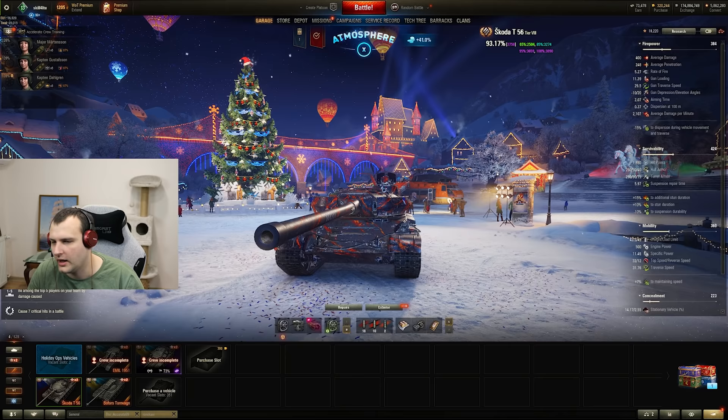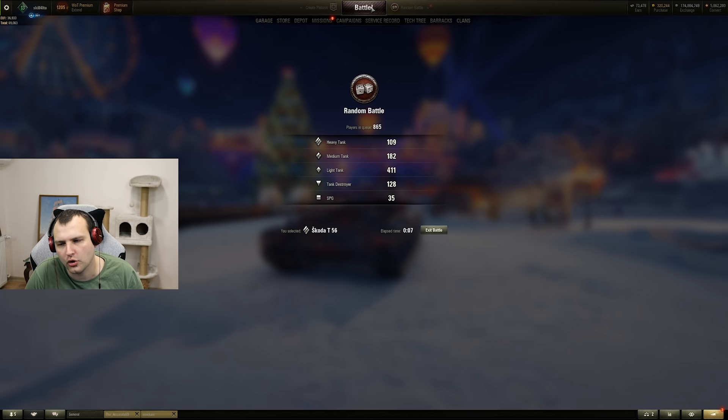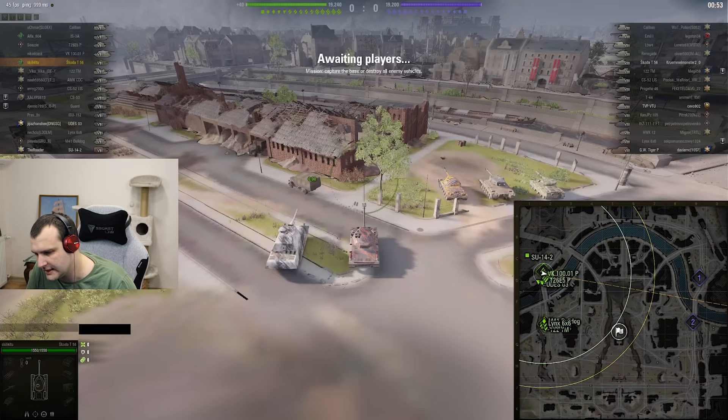I truly do not know how they are balancing the game, and I want to be honest — it is total crap what we are seeing here. But anyways, instead of whining too much, how about we go into the game with a Škoda T56 and try to make this vehicle work. The tank overall has a very good combination. Respectable armor, okay speed, two in the magazine — you have the ability to do over 900 damage each clip. It is nuts.